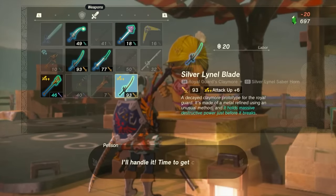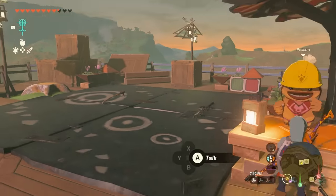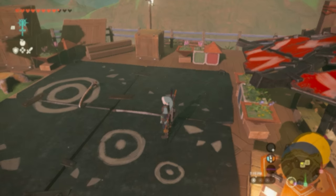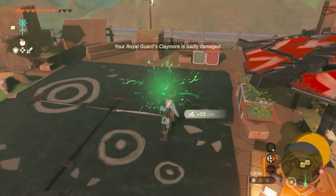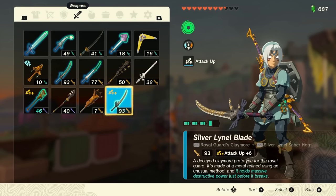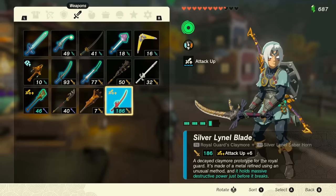Going back to Tarrytown — if I accidentally had a Silver Lynel Blade fused to something else, I do the entire Pelison breakdown, take that fusion part out, and attach it to my Royal Guard's Claymore. Now with attack up plus six on my Royal Guard's Claymore and my plus 55 Silver Lynel Saberhorn, I have a total attack of 93. And because of the way the Royal Guard's Claymore works when damaged, the total effective attack on this weapon becomes 186.